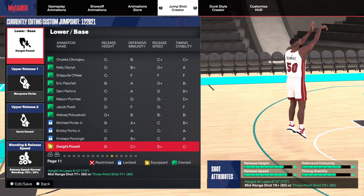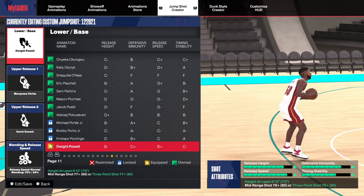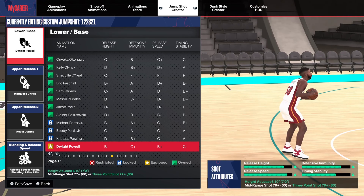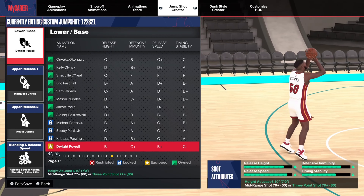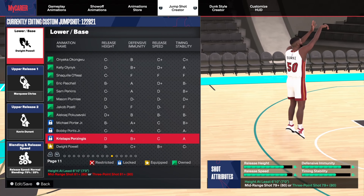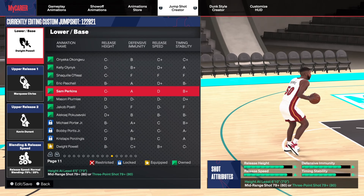So with the base, you want to go with Dwight Powell. That's the smoothest big man base right now in my opinion — the most pure base right now. I don't really like everybody else; they even got Shaq in there, like come on.